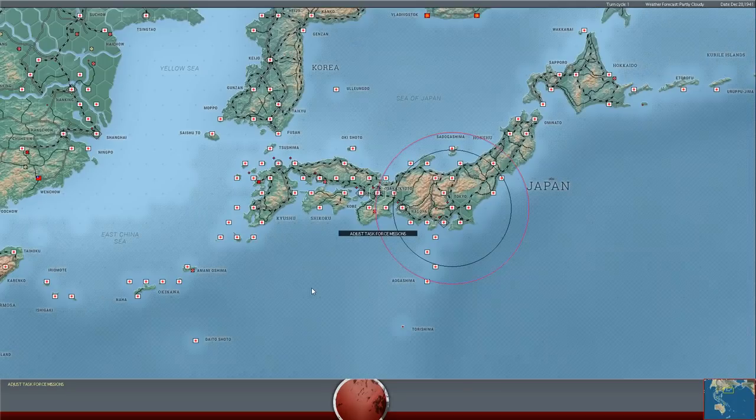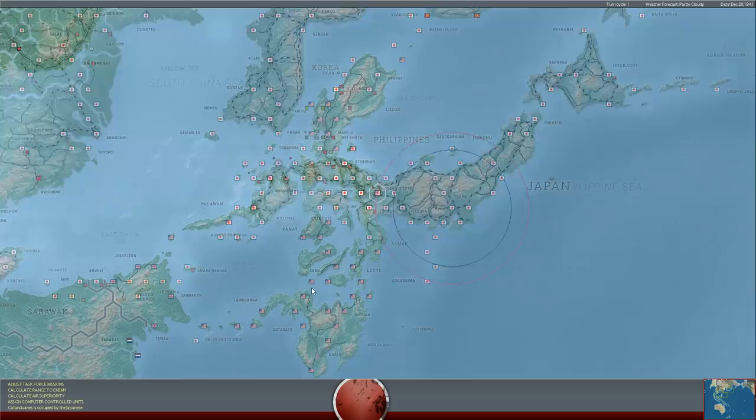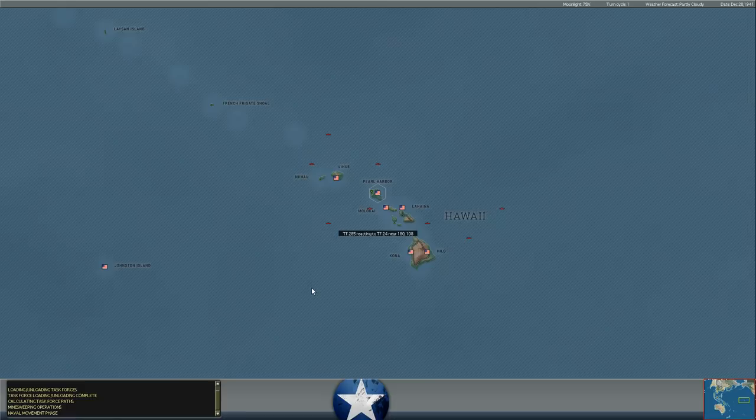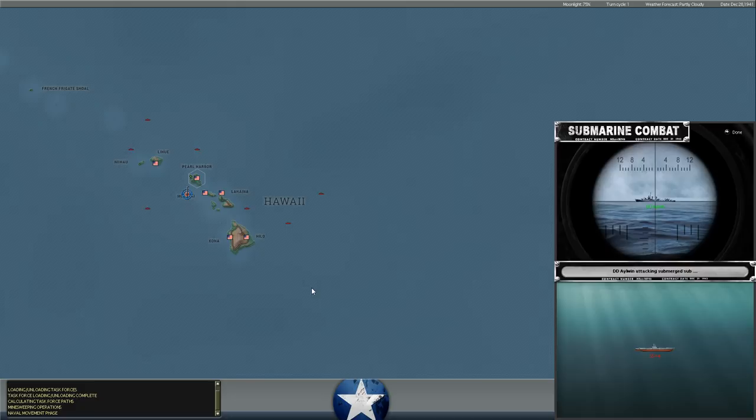Hello everybody, it's the Historical Gamer once again, and today we're returning to War in the Pacific Admiral's Edition. In this episode, we're going to be playing through the turn replay of December 28th, 1941, and we're going to be issuing our orders for December 29th. This is our play-by-email game against XTRG. XTRG is playing as the Japanese, and yours truly is playing as the Americans and the Allies.